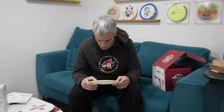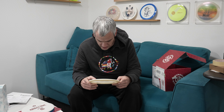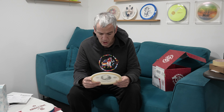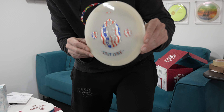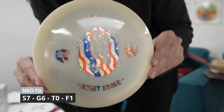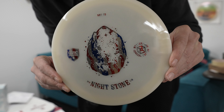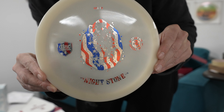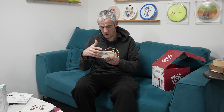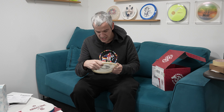Next up in the lineup — okie dokie — we have another stone! We got the second stone. This stamp, all my American viewers will love it. It's the Knight Stone: a Neo FD. Look at this six-stone stamp — this one looks pretty damn awesome.